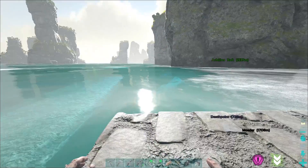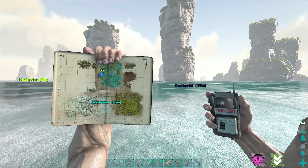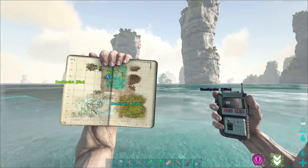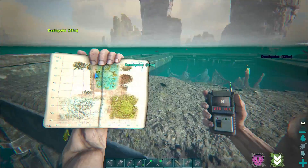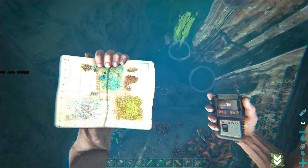First thing, come to the ocean biome — very simple. Spawn in, come to 2744. If you look at the map, I'm over here on the left side, and you'll notice this big metal behemoth of a structure here. You will just want to swim down.